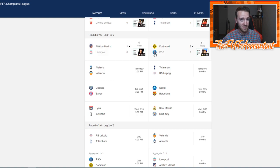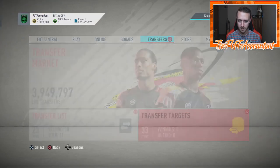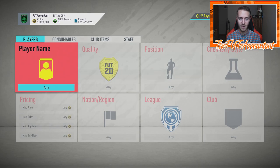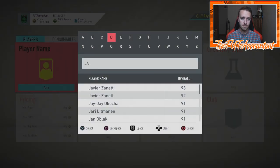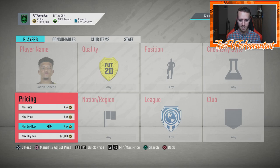We'll talk about the two cards that are going to get upgraded, and also some of the cards that crashed in value today because of those games. We'll also look at Wednesday's games with Tottenham and Leipzig, and of course Valencia and Atlanta. The two players getting upgrades for sure are Jadon Sancho and Thomas Partey. Sancho's card is around 190,000 coins at the moment.